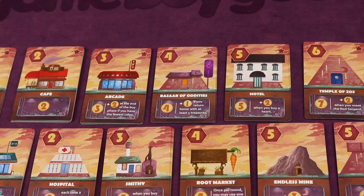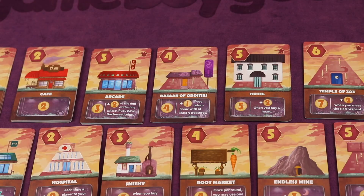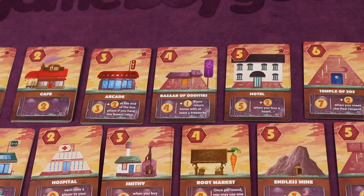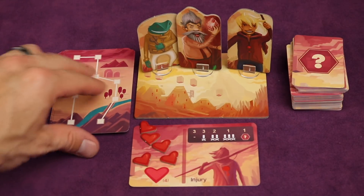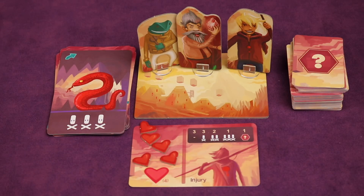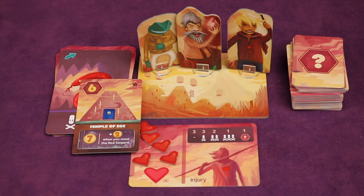Now let's look at some of the starter cards used in every game. The Cafe immediately gets you two coins when you buy it. The Arcade gets you three coins when you buy it plus two coins at the end of the buy phase if you have the fewest coins. The Bazaar of Oddities gets you four coins right away and one more if you return home with at least five treasures. The Hotel gets you five coins right away and two more anytime you buy a heart. The Temple of Zaz gets you seven coins right away and two more when you meet the Red Serpent — the one card in the level deck that deals three damage.